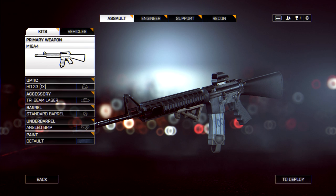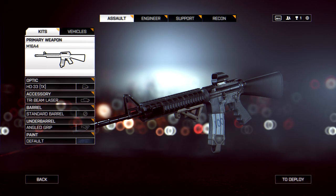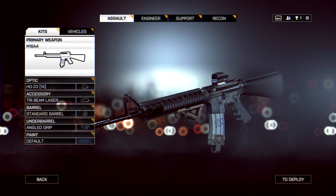I've simply got the angled grip. Then I'm running with the Tri Laser Sight. The biggest reason I've got this on is that it just looks way cool — that's it. It's obviously adding to my hip fire, which is pretty cool, but I think having a laser does give your position away quite a lot. There are a lot of downsides, but it does look cool, and that's important to me.